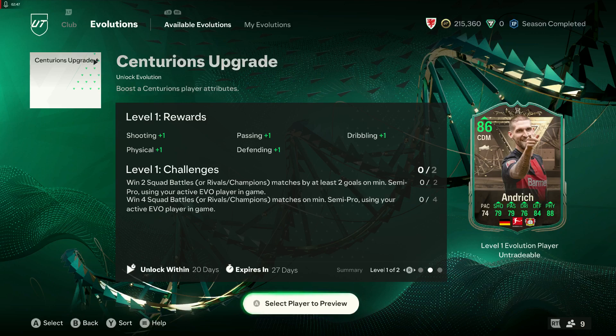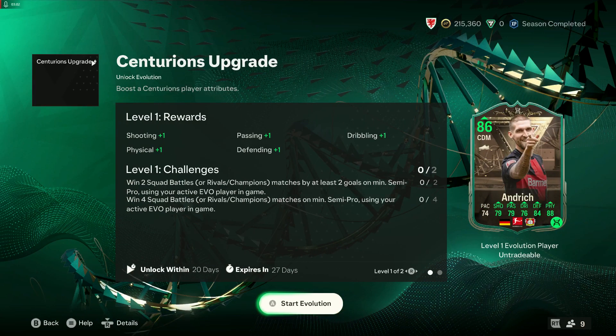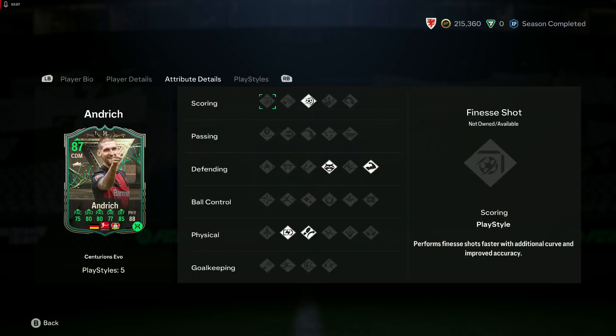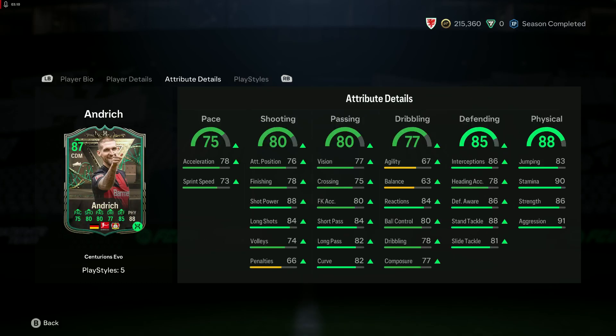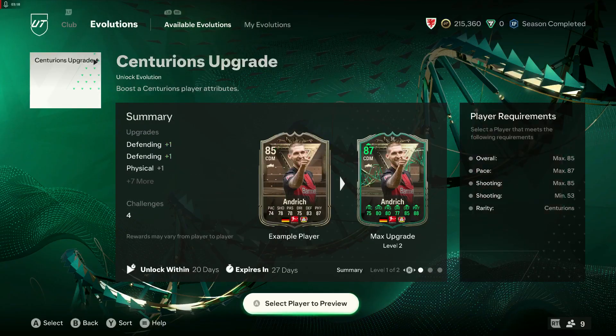The objective is just winning squad battles — win squad battles, play with your player. He's not amazing to start with but he goes up to an 87. No additional play styles. He gets better obviously — it's a plus two — but he's not incredible because they've limited what you can add. So Andrich, Dunk, Munain, and Ryerson — it's a little confusing.